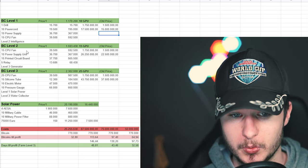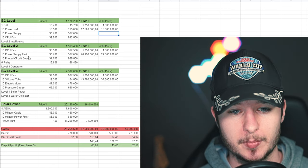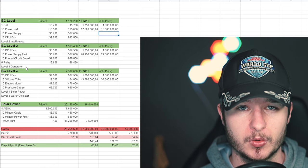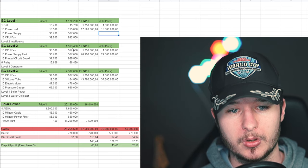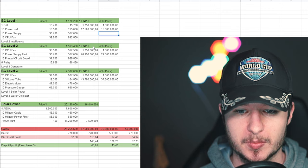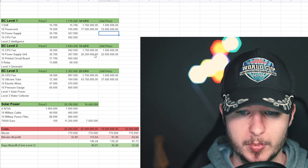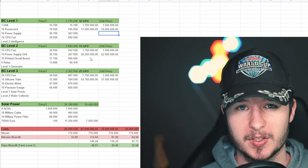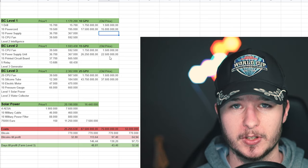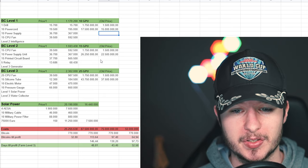For Bitcoin farm level 2, you need 15 CPU fans, 10 power supply units, 15 circuit boards, 5 relays, and the costs for Generator level 3. The raw item costs are roughly 1.6 million rubles. On top of that, you need 15 extra GPUs, which at current prices is 26.2 million rubles. At the old price of 1.5 million per GPU, that was 22 million. As you can see, the gap between the old GPU price and the current price is getting bigger.